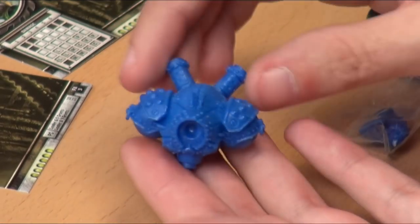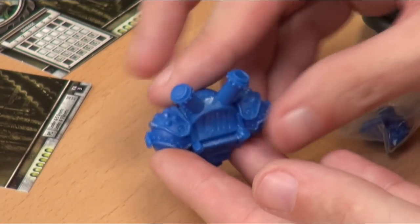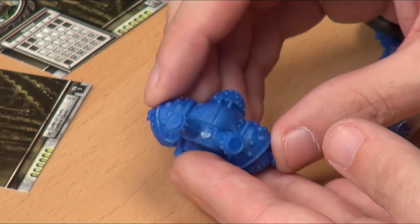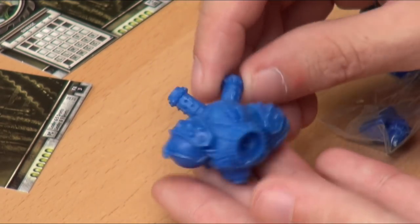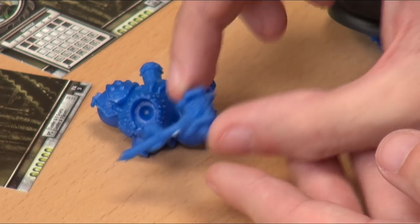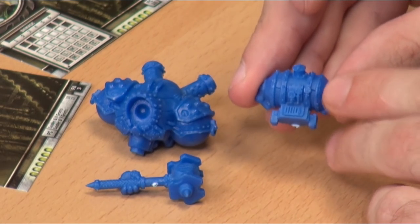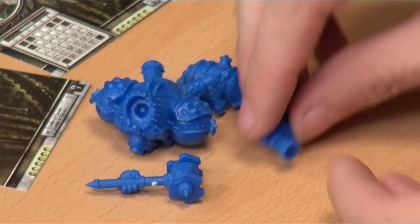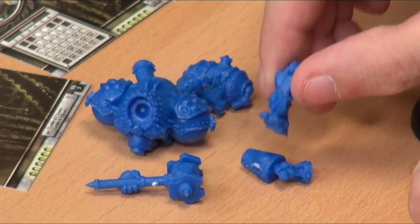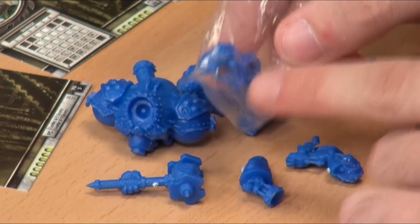So we've got the Ironclad here. Nice, simple, clean sculpt - you'll have this together in no time. Some of the venting positions are a little bit strange, but that comes down to the factory guys designing the sprues. We've got the big Quake Hammer, which has a critical knockdown - so your enemies are going to be falling on their backs, making them far easier to hit. There's some really nice detail, right down to the little gauges with the pointers on them. So much detail on the arms, you're going to have a great time painting them.